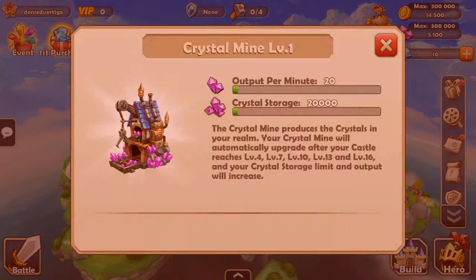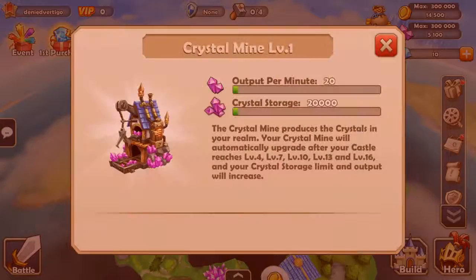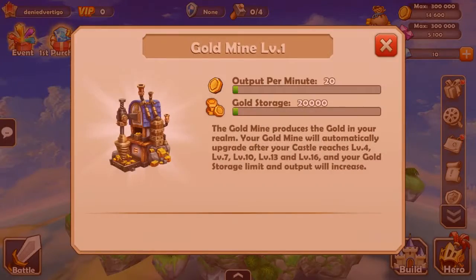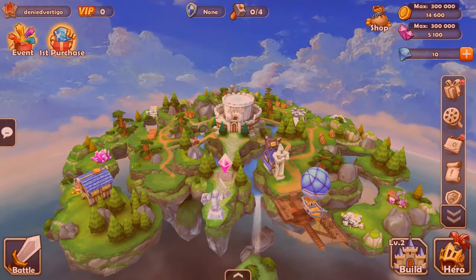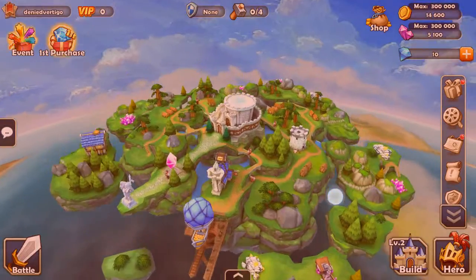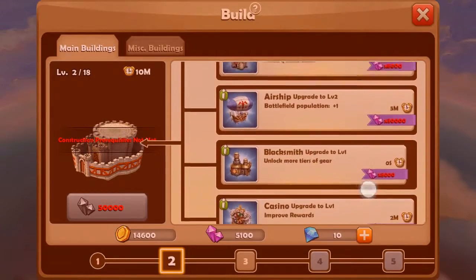We just got some pink gems by clicking on that — it's a crystal mine. Interesting. So you have your little world and you can upgrade mines and place them down. This one is a gold mine. So that's how you get crystal and gold. The only way to get blue gems appears to be by purchasing them — that might not end well. You get some bonuses for the first purchase.